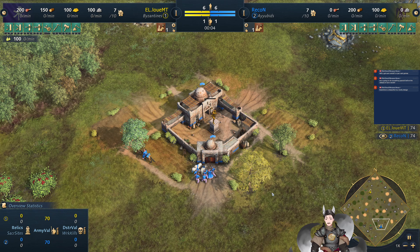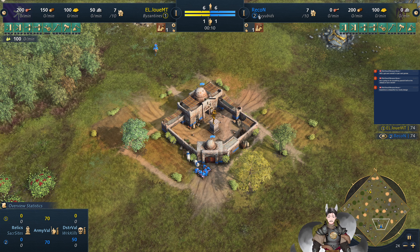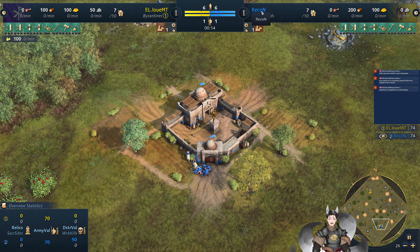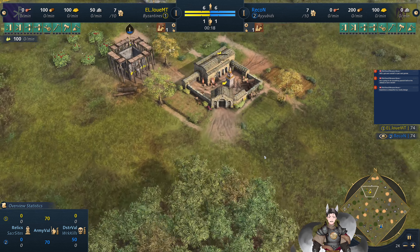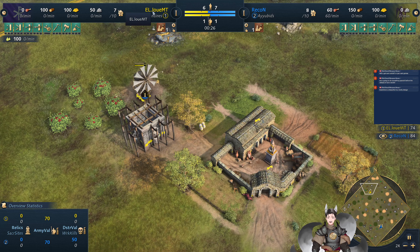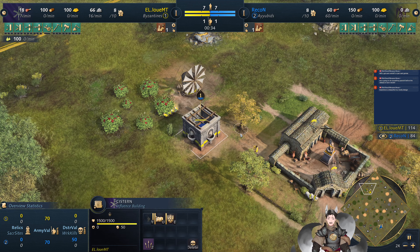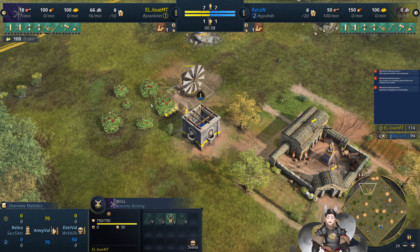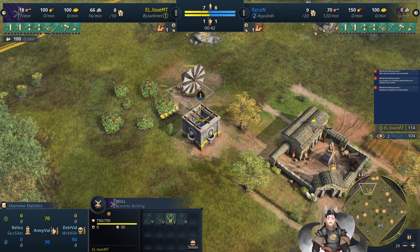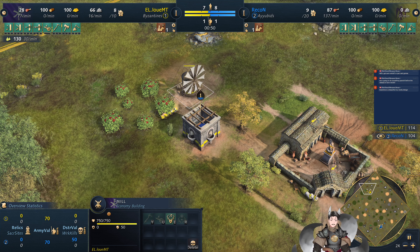Greetings everyone, another replay here. Spawn bottom right side as blue Ayubids. We have Recon with a lowercase C on bottom left — or top left side — as the yellow Byzantines. We have Louie MT, and we do have a cistern immediately collecting up the berry bushes, so those will not see the grand winery but rather the royal hippodrome.